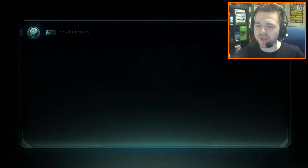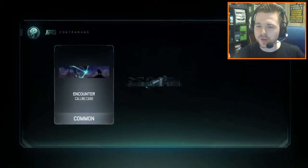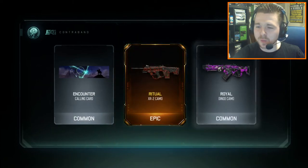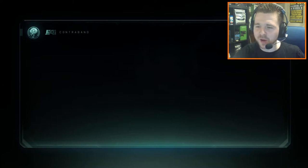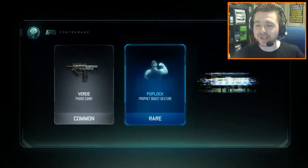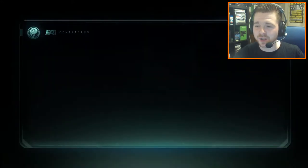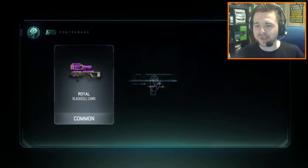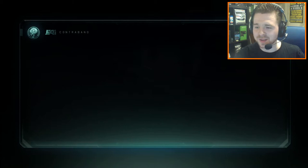We've got a Heat Camo there for the SVG. We've got the Ritual Camo — this time for the XR2. That is an absolute badass weapon. Just in case you missed it, I did do a best class setup video for the XR2 using the Dark Matter camo — it is an absolute beast class. I'll leave a link to it down below in the description. And we've got the Monochrome Camo there, which is an Epic Camo for the Shiva.